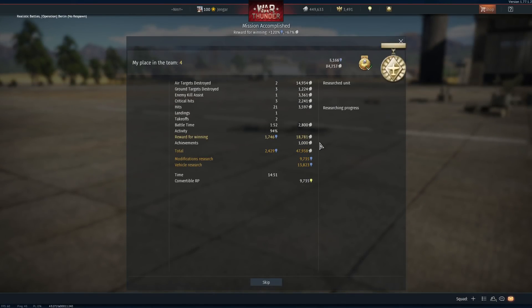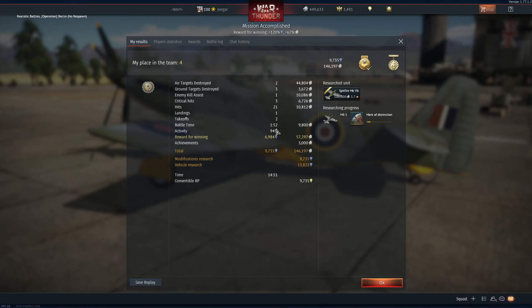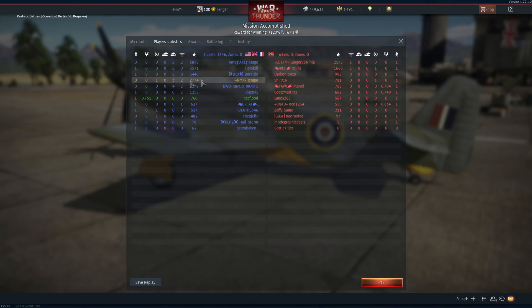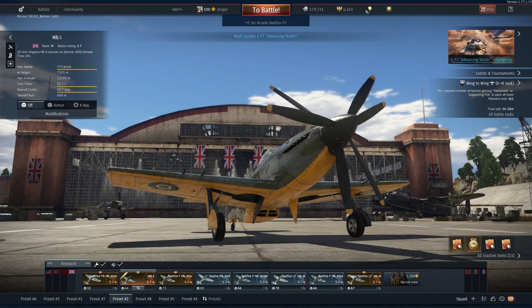Looking at our RB match results: we have 146,000 Silver Lions and almost 13,000 research points. It's a premium and I have some premium time, so it is making money — making bank. That's good.